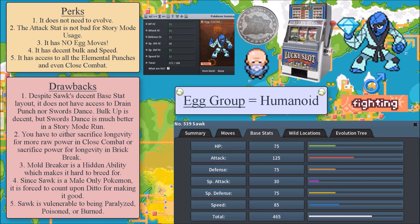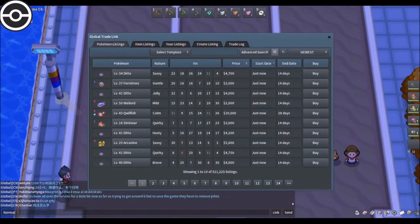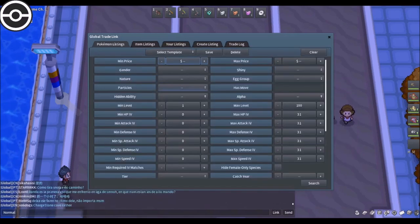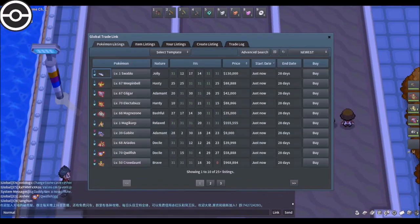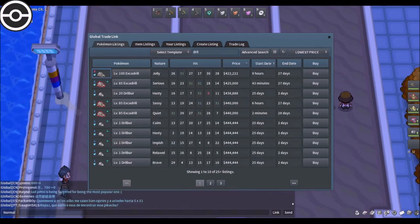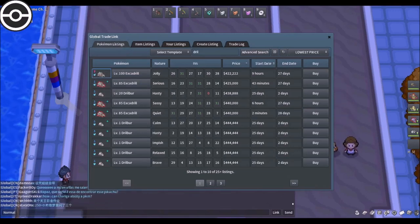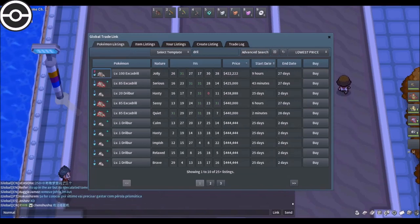I'm going to do a fun little experiment — I'm taking off the graphic and going to the Global Trade Link. If you recall, I talked briefly about Excadrill. Let's go ahead and check the hidden ability box on the advanced search and look up Drilbur. Look at that — wow. Sorting by lowest price: 422k for a Jolly female Drilbur. It's quite expensive. Now imagine that pricing for Scrafty. And then imagine having to buy a bunch of Dittos on top of that.